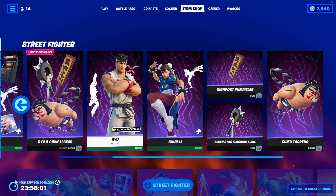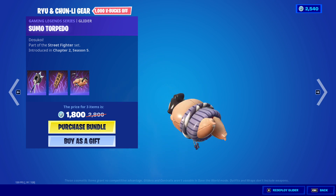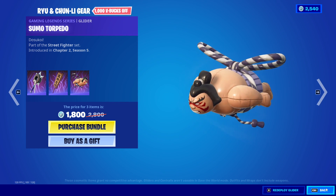Their gear bundle — wait, they don't have the gear bundle... oh, here it is. So the 7-star finishing flail, the signpost pummeler, and we have the sumo torpedo.